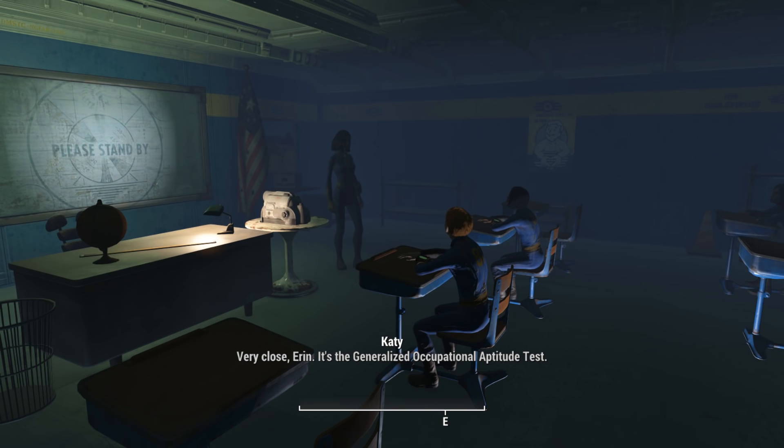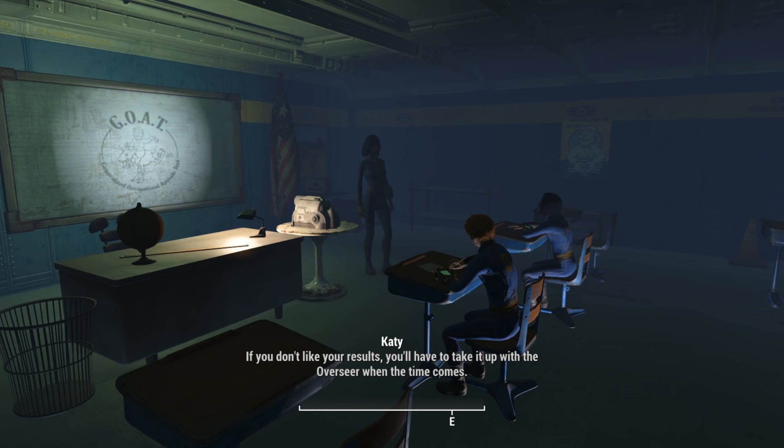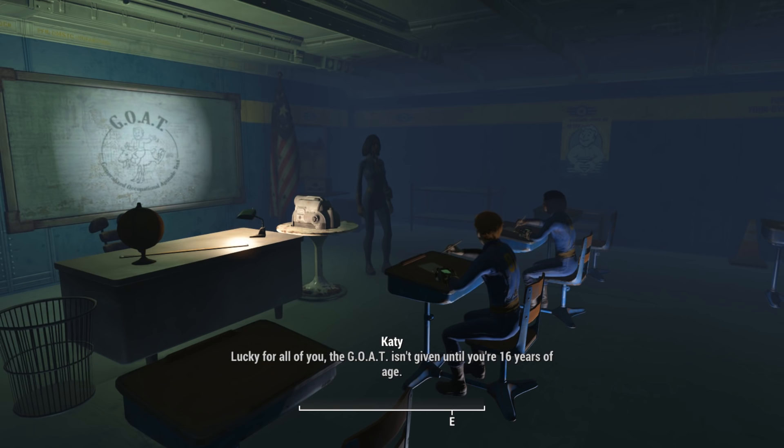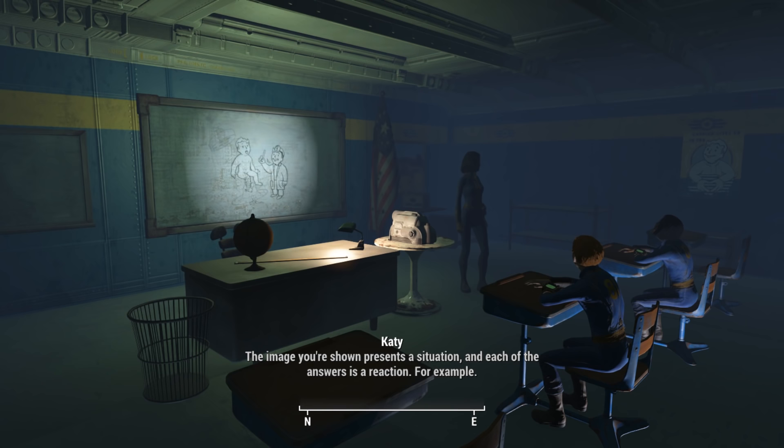'It's the Generalized Occupational Aptitude Test. The GOAT is used to determine what your best skill sets are and assign you the appropriate career within the vault.' 'What if we don't like it? I don't want to be stuck here doing security or anything.' 'If you don't like your results, you'll have to take it up with the overseer when the time comes. Lucky for all of you, the GOAT isn't given until you're 16 years of age. Now here are some example images that you'll be shown. Each image is associated with a question and will have four answers to choose from. The image presents a situation and each of the answers is a reaction. For example, this image was used in previous tests to ask which position you'd prefer — pitcher, catcher, designated hitter, or none. You wish the vault had a soccer team. Your results are then fed into the computer to calculate your appropriate career.'